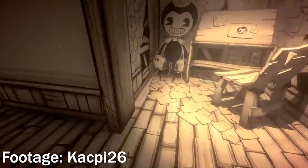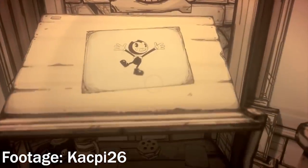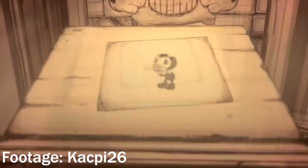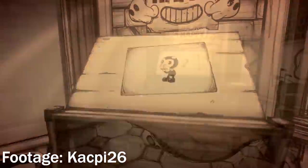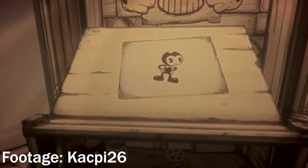Throughout Bendy and the Ink Machine there are storyboard illustrated images of Bendy. What the player may not notice is that these images change when you turn around — each time you turn to leave, Bendy has moved into a new pose to greet you.